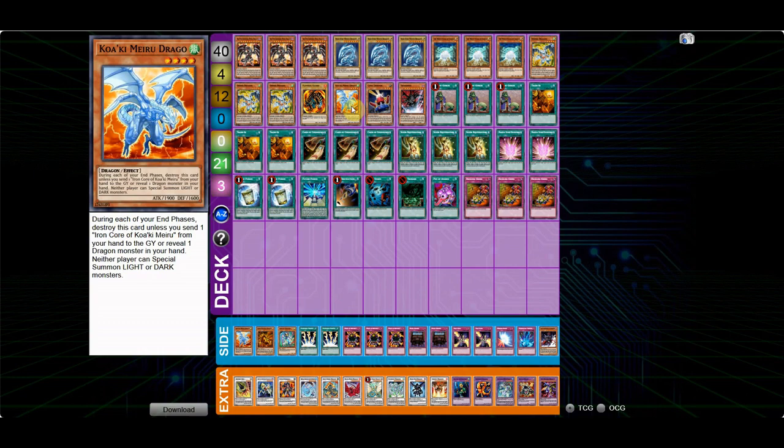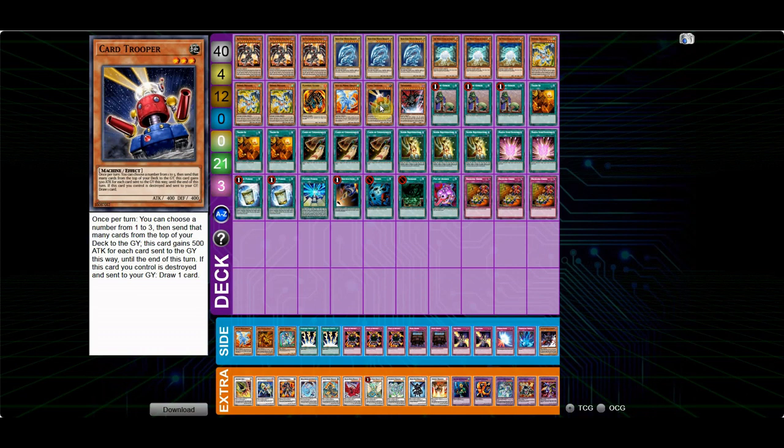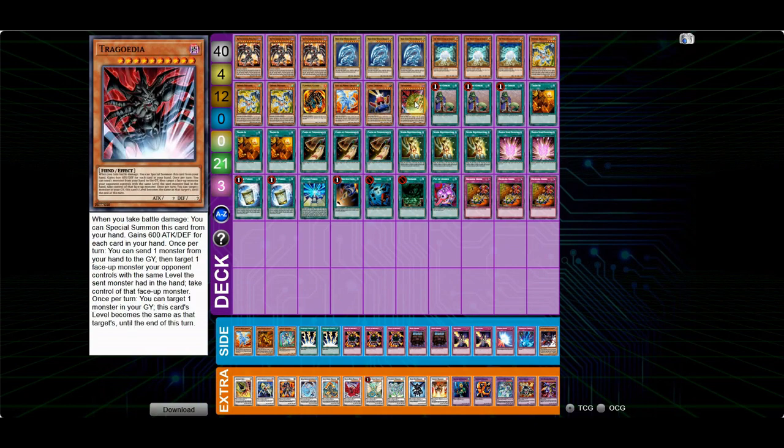One copy in the main is fine. I decided to cut Vortex Trooper for Card Trooper because I just wanted something that lets me run over Ryko. During testing there were a lot of times where I was able to mill White Stone and get a plus one from that, which I really liked. It's also really good against anyone pre-siding main deck Thunder King. Then of course the one Trigodia in the main — it's a really good card when you're low on resources. You activate a Super Rejuvenation for like five or six, draw into Trigodia, and now you don't have to worry — it guarantees you survive the turn and lets you play for the next one.